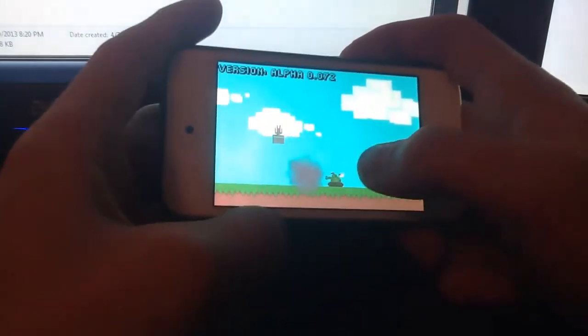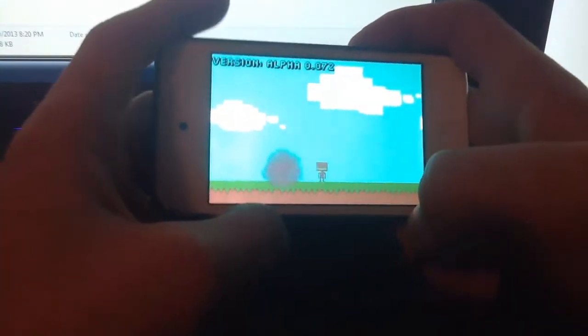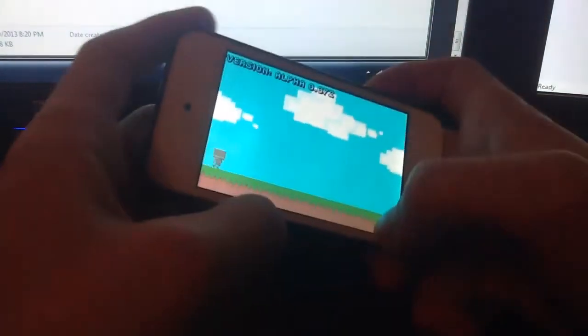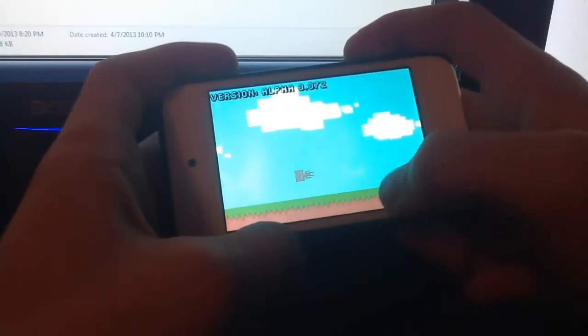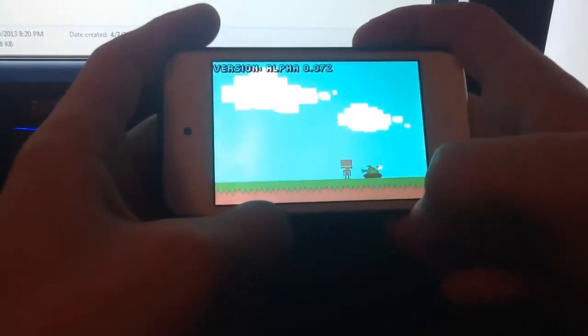There are glitches here, like the character going way above the clouds, which will all be fixed. I've mainly been working on the particles — I've got two particle systems right now: the jump and the explosion. I think I did a really good job on the explosion, let me know what you guys think.